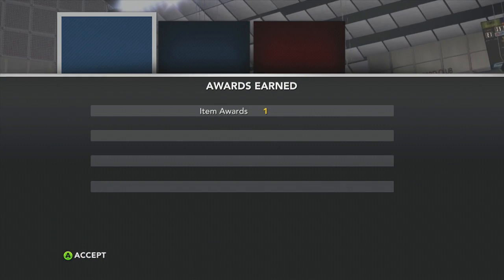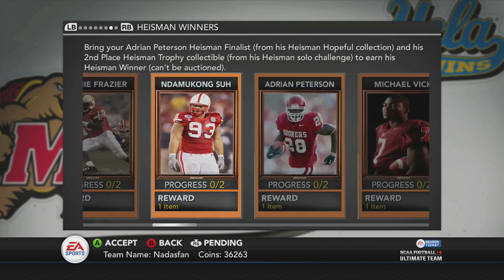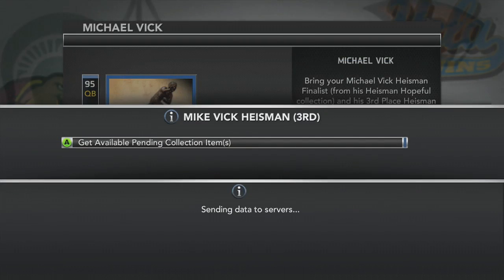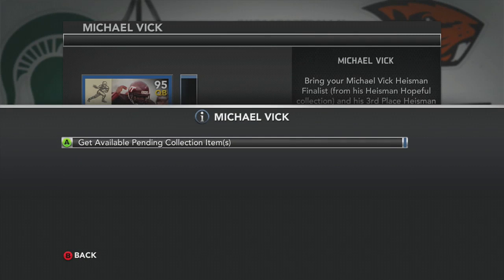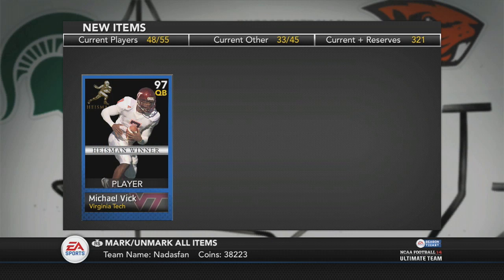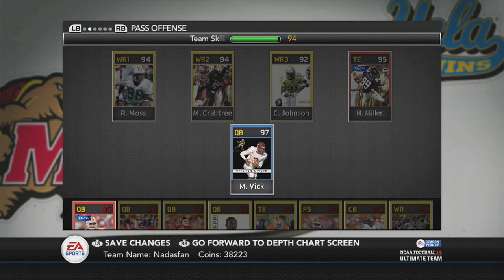We complete the Michael Vick challenge. So we've got the collectible — he came in third in the voting in his year for the Heisman. So we get this card and put these in for the third place Heisman. Once we apply these both, we are going to have a pretty nice card. Both collected now. We get the 97 overall Heisman winner Michael Vick, even though he wasn't a Heisman winner — he came in third in the voting. That will be a 97 overall card and that will be nice to roll with from here on out. I'll make him my starting quarterback.